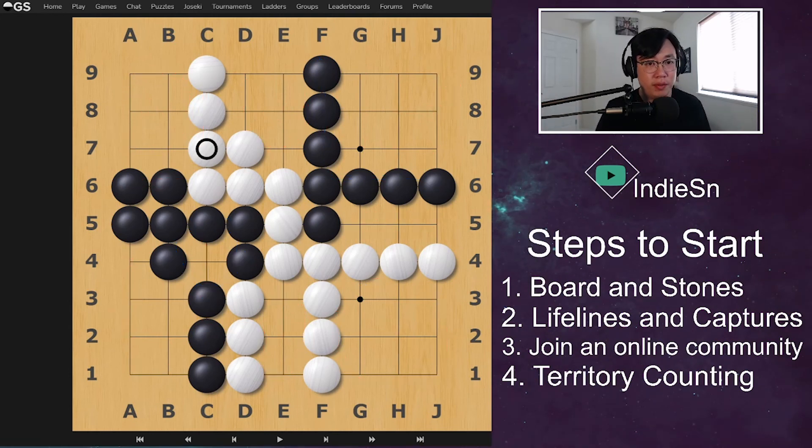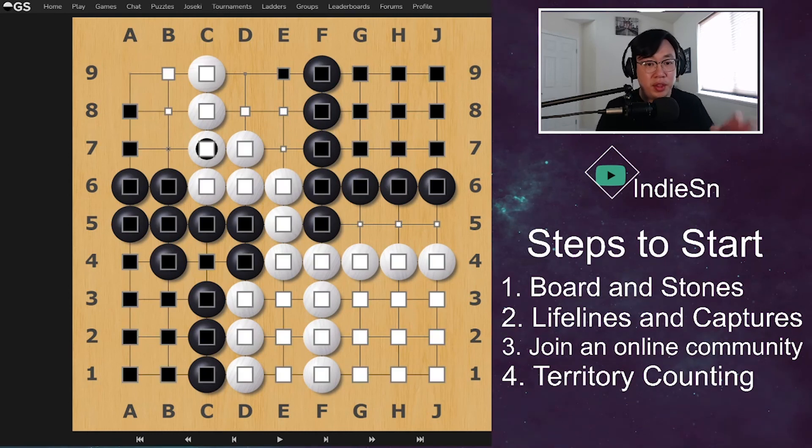We also looked at the estimated score — you can see what the computer would estimate by looking at the squares itself. Again, this is just the bare minimum. Don't worry about the extra six and a half points, don't worry about Komi, don't worry about the Ko rule. Just get started. Those are the four steps to get started playing Go. Once you get more comfortable, watch other videos on the more advanced rules. I hope you guys enjoyed — this is a simplistic, super basic way to play Go, and this is how I actually started learning. Please comment down below and I'll see you guys in the next Go video.